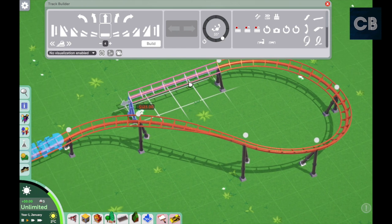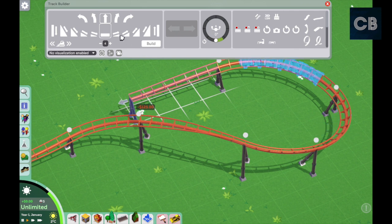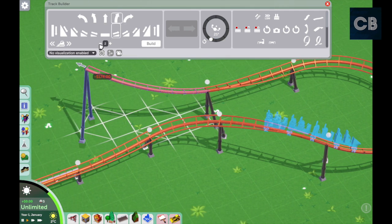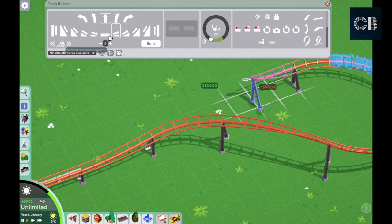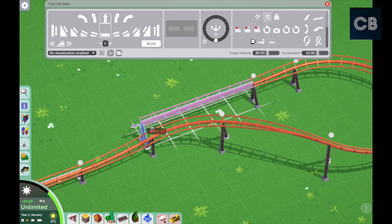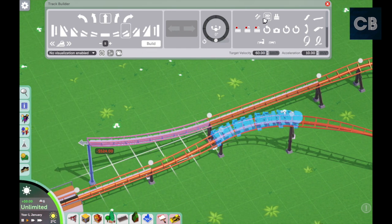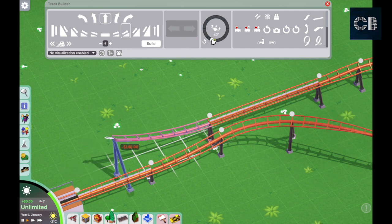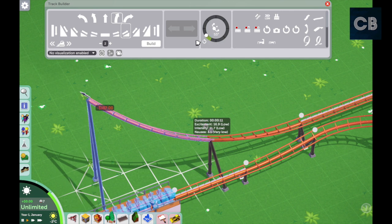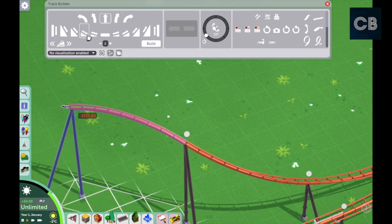What eventually starts to happen the more you keep building is that your track will come off the grid ever so slightly. Sometimes it lines up, sometimes it doesn't. I'm going to add another launch at around 60, then do another bank up, a bigger diagonal curve, and a nice drop down.